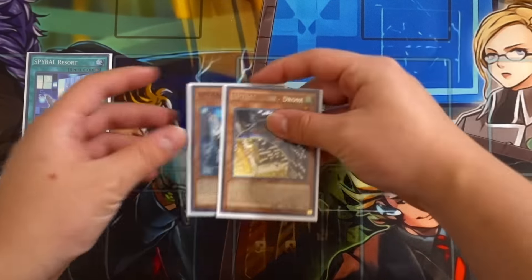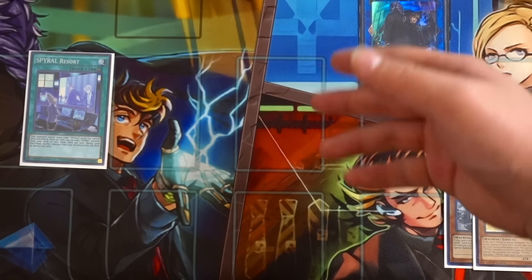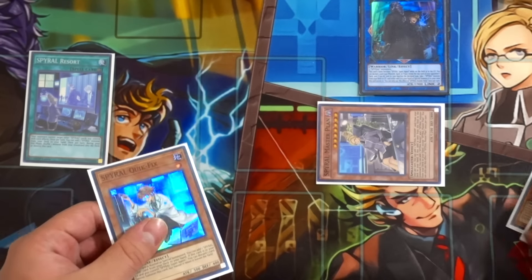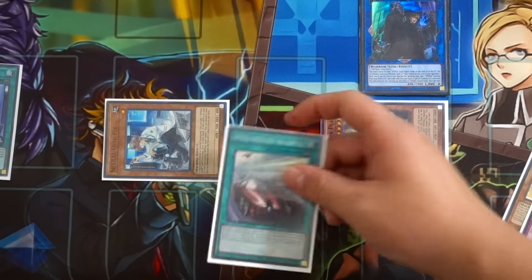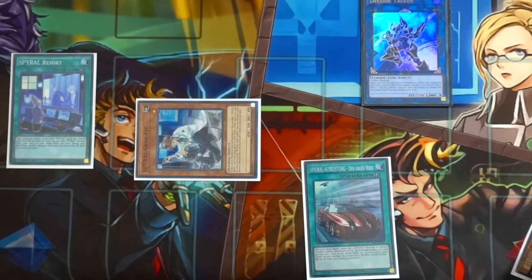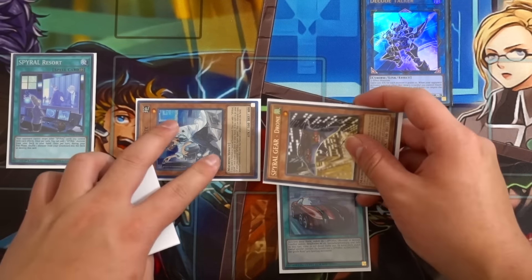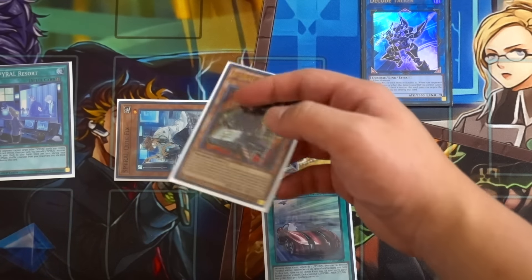After stacking with Drone you know the top card of your opponent's deck, so send Quick Fix and Drone to the graveyard to special summon Spyral Double Helix from the extra deck. Since you know the top card, special summon Master Plan and activate her effect to search Spyral Mission Rescue. Then activate Quick Fix's graveyard effect - pitch Mission Rescue to special summon Quick Fix to your side of the field. Quick Fix then searches Spyral Gear Big Red. Next, use Helix and Master Plan to link summon Decode Talker, triggering Master Plan's effect to search Spyral Super Agent and another Spyral Resort.